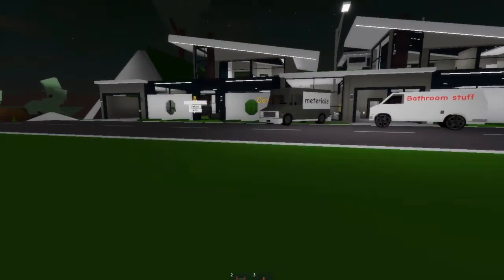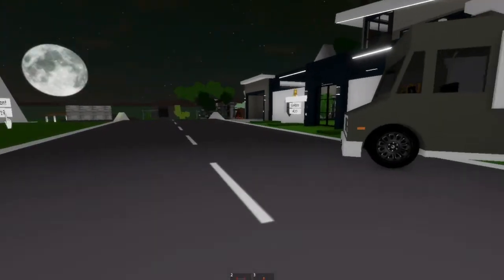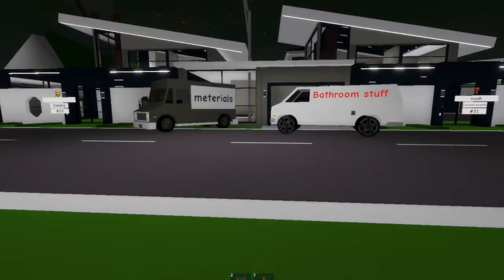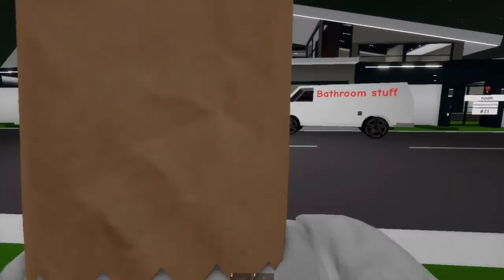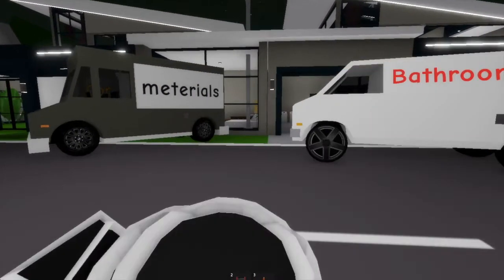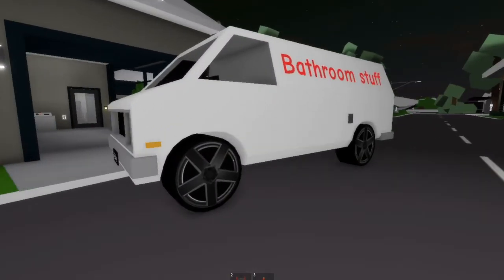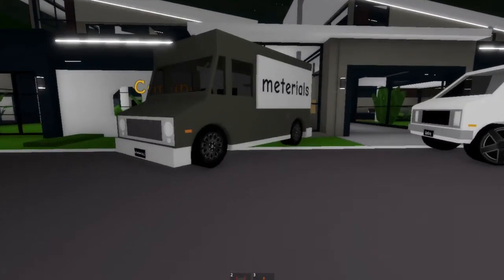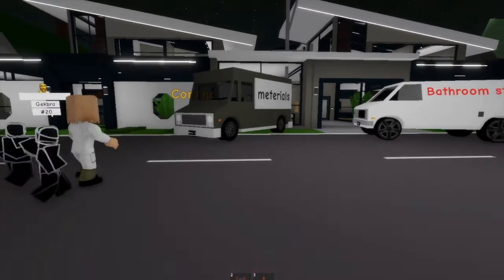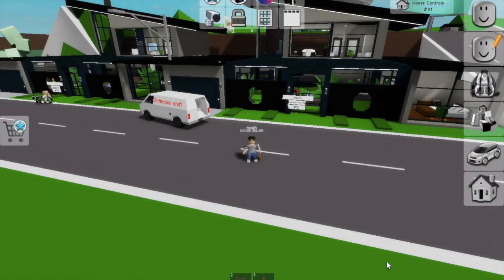We're making a house that looks like it's still being built in Brookhaven. You're probably going to need two people for this — we're making a townhouse, but you can make a single story house. If you want to really make it look like it's still being built, even if you want to put the vans in the front, you're going to need two people. Anyways, let's get started.